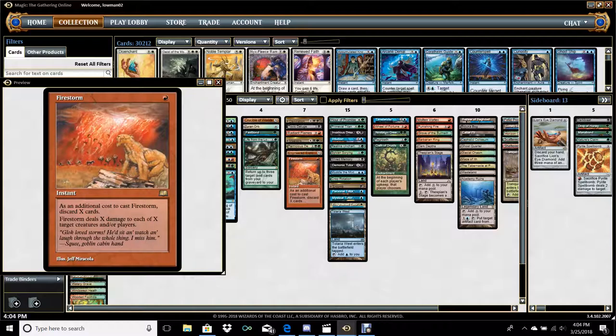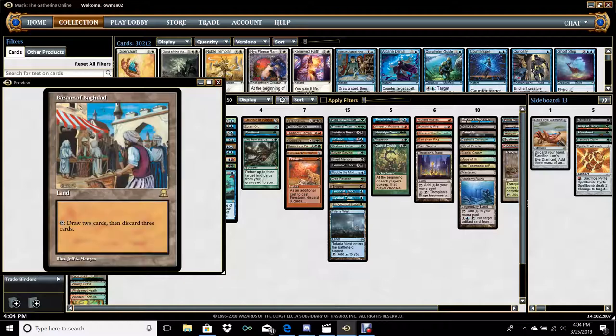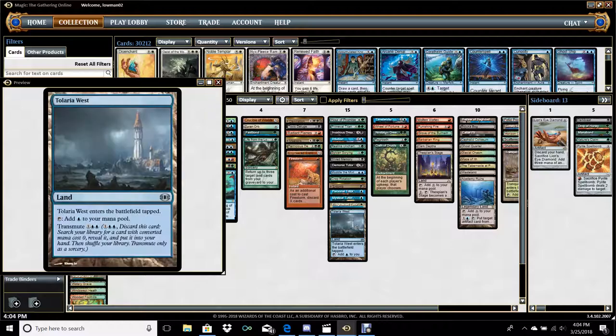Firestorm was worth inclusion in this. It doesn't have as much synergy as perhaps a Reanimator build where you want to ditch cards to reanimate them. However, when you're utilizing Life from the Loam, cards like Firestorm tend to be a lot more powerful. That's also why you'll see draw engines like Bazaar of Baghdad in this deck — because if you have Life from the Loam going at a certain turn, ditching three land cards to draw two real cards is actually not a bad deal. And Bazaar can also protect Life from the Loam from graveyard hosers.